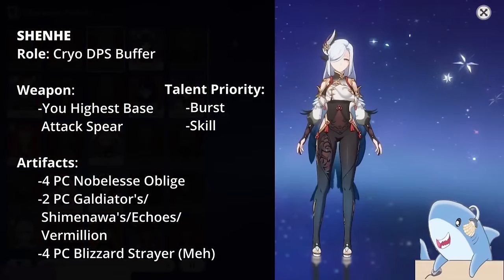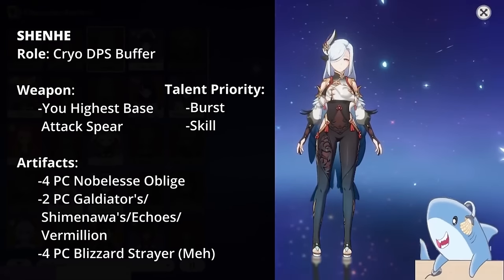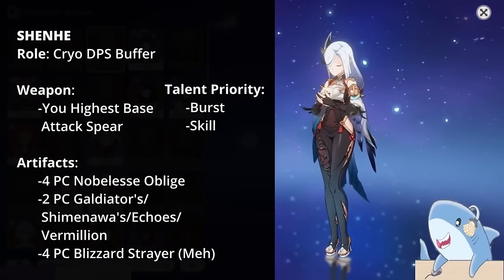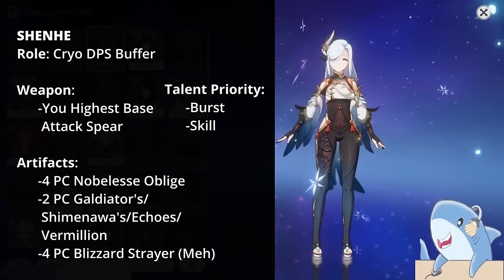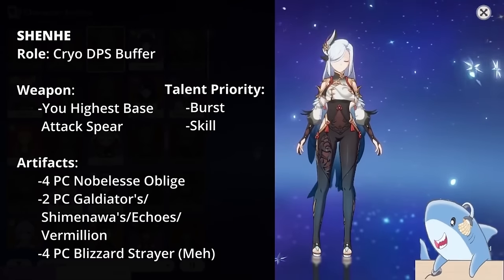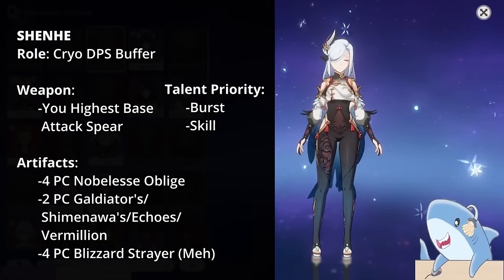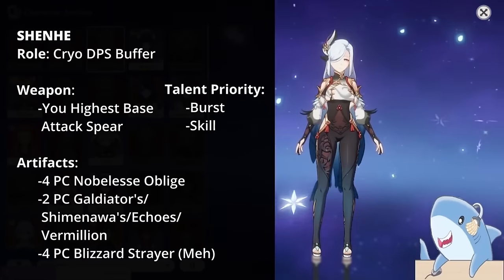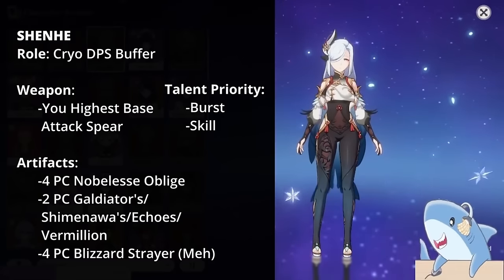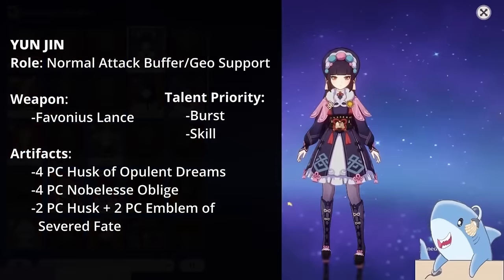Shenhe. Build Shenhe with your highest base damage spear and as much attack as possible. She's a niche support, so a triple attack set with an Attack Headpiece, Attack Goblet, and Attack Sands is completely fine. The more attack she has, the more quill damage she gives your team. You can use Blizzard Strayer for extra crit, or a 4-piece Noblesse, or a mixed set with 2-piece Gladiator, Shimenawa, Oath of an Offering, or Vermillion Hereafter for the 18% attack bonus. Focus on leveling her Elemental Skill and Burst.